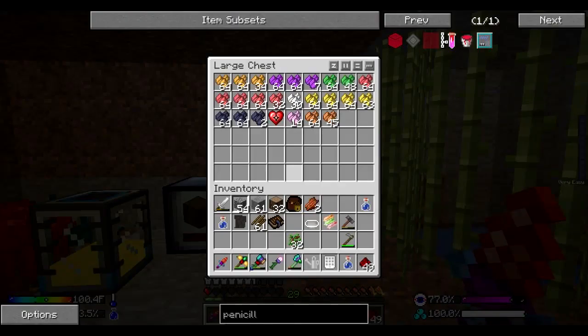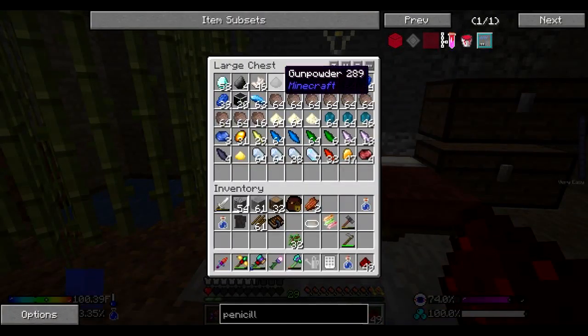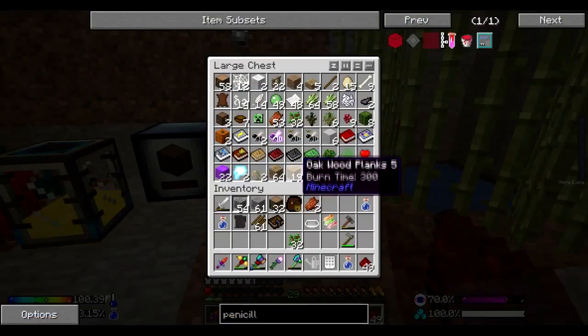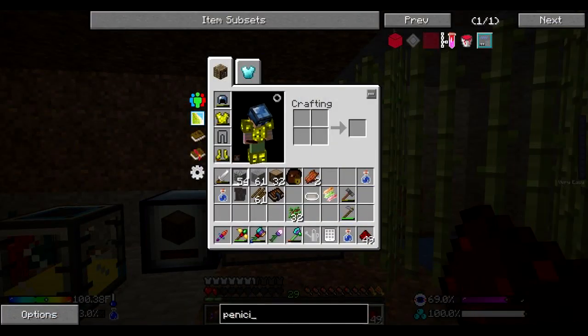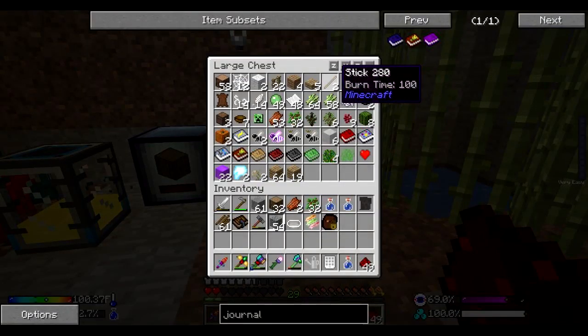I should also grab some gunpowder, assuming I can locate it. I only have one gunpowder. So we're going to need sulfur to make penicillin. We're also going to need a chemist's journal. Forgot about the journal. Also need a microscope too. Chemist's journal is just a book in glass.